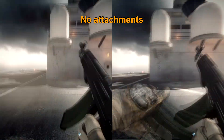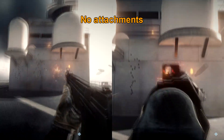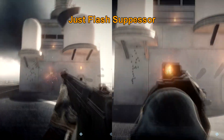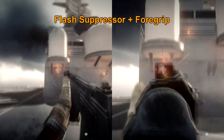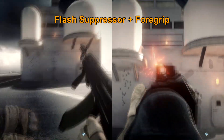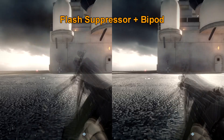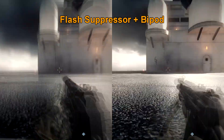The flash suppressor now acts as a vertical recoil compensator, which is quite helpful when using the AN-94 as it does tend to have quite a lot of vertical recoil. It's no longer a global value — it's now a weapon-specific value, so some weapons with low vertical recoil won't benefit as much as weapons that do have a lot of vertical recoil.